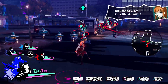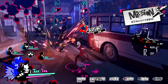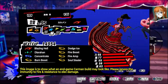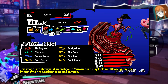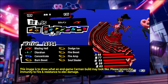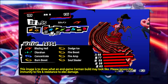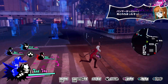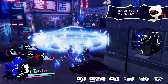When not assaulting enemies with her fiery whip or unloading ammo with her machine gun, Ann can make use of her persona, Carmen. As with Persona 5, Carmen is a persona with a heavy focus on dealing magic fire damage while also dabbling a little bit in support. Of particular note is the passive ability Soul Stealer, which she learns at level 10. This ability makes it so that attacks used against enemies afflicted with a status ailment will steal SP from that enemy. It's a little clunky, but as one of the only ways to restore SP early in the game, it's definitely worth taking note of.